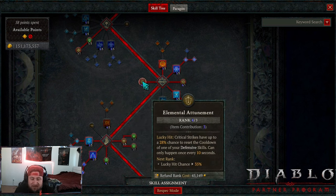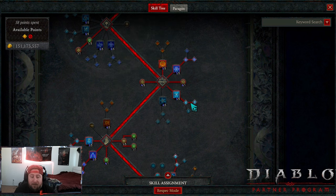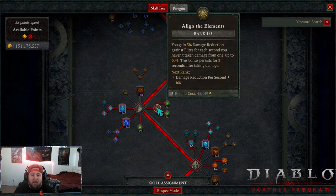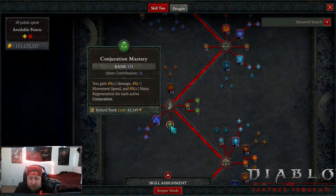Max points put into Glass Cannon for more damage. One point into Elemental Attunement - the rest is going to come from our Raiment chest piece. Then Ice Armor into Mystical Ice Armor: while it's active we periodically chill close enemies, but more importantly we're going to do 15% multiplicative damage to frozen enemies, which is very easy to accomplish with Blizzard itself. One point into Align the Elements for damage reduction, max out Mana Shield for damage reduction, and Protection for our barrier. Max out Conjuration Mastery for even more damage, movement speed, and mana regen.